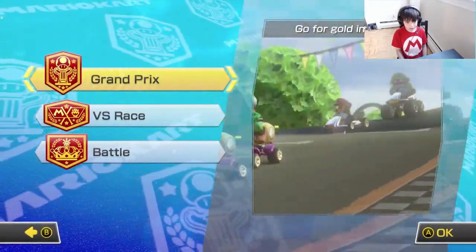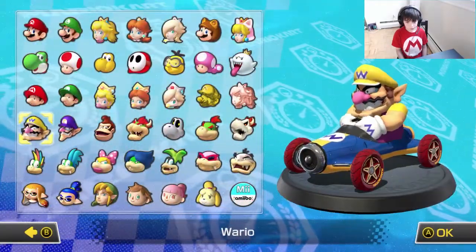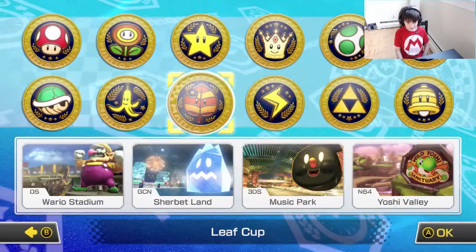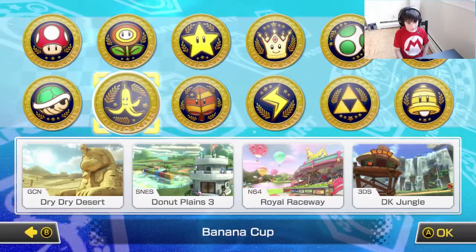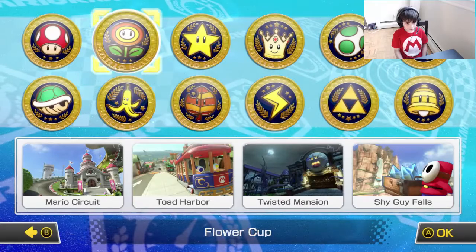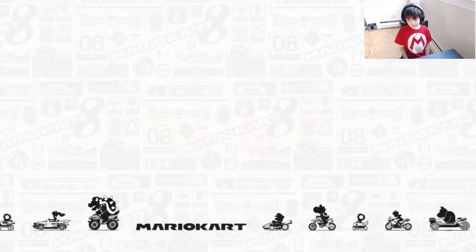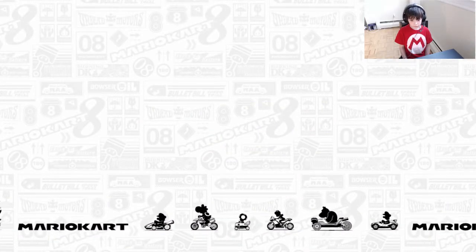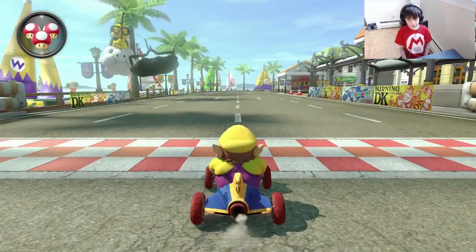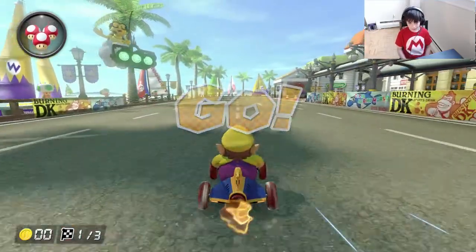All right, over here. I'm using the Wario gold minecart. Where's Tone Harbor? No, that's Tone Clock — it's a flower cup. All right, so I'm going to show you something over here. It's pretty close to the starting line. I'm going to try just one lap.